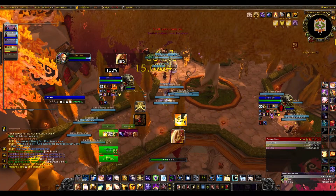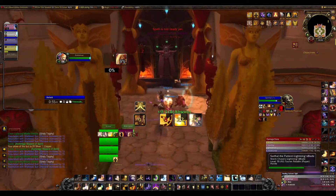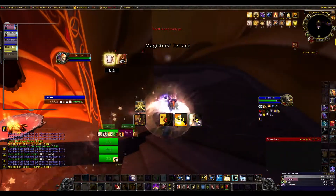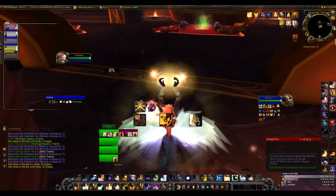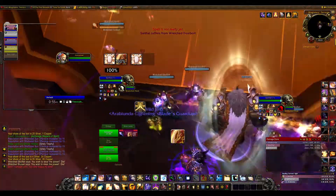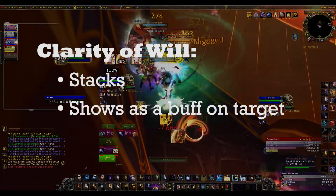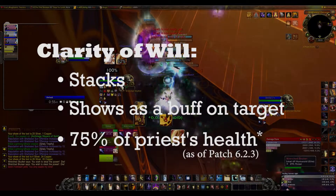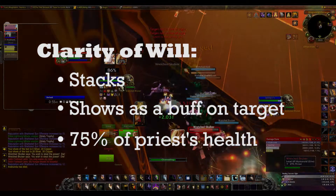If you haven't already noticed it, take a look right here. This is a Tell Me When tracking icon. It tracks Clarity of Will dynamically as a percentage from 1 to 100%. But before I demonstrate how to set it up in the addons, you should of course already know Clarity of Will appears as a stackable buff on the player it's cast on, and its maximum absorption amount is limited to 75% of the priest's total health pool.